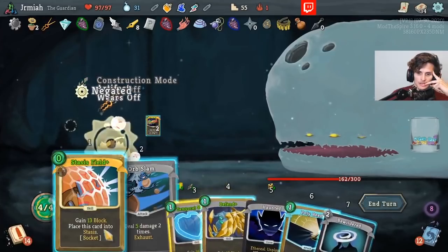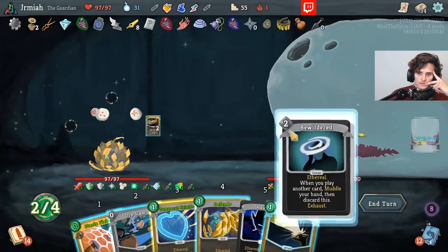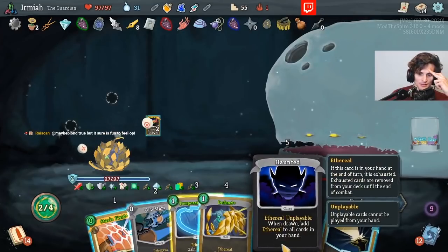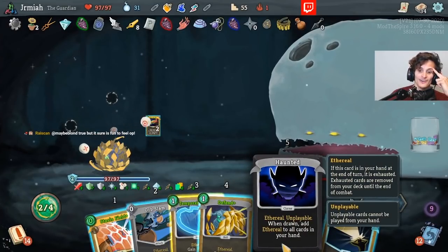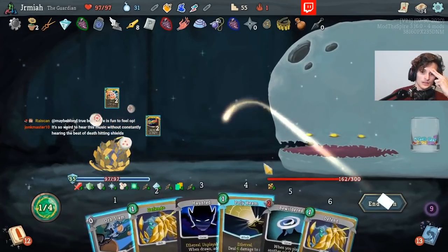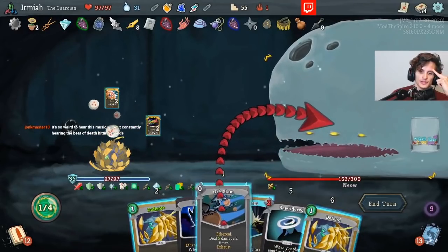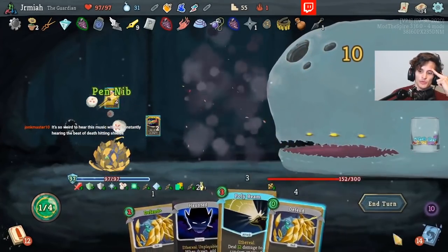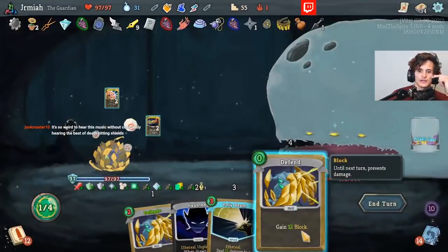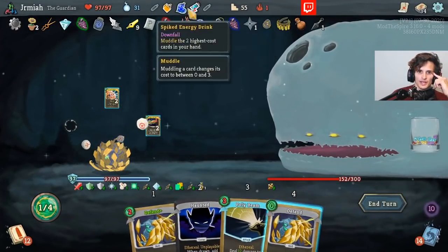Lots of damage. This time I got rid of that card. Wait — ethereal. I don't want to lose Polybeam. I don't want to lose my defense, but okay. Wait, I have more bewildered? I'm going to lose the defense — I'm going to lose Polybeam.